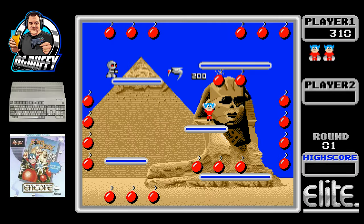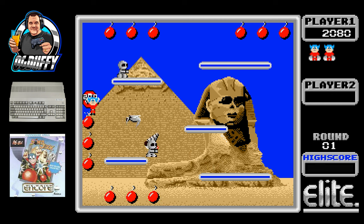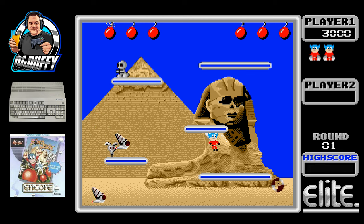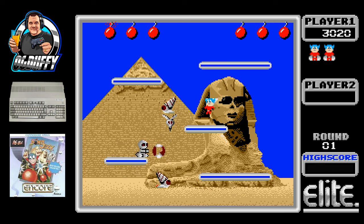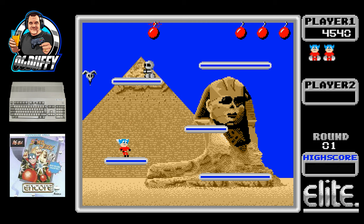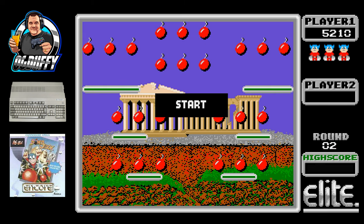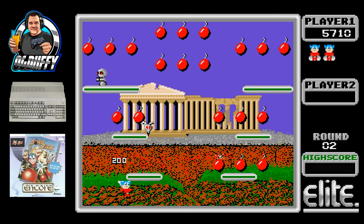Following on from the ST version, this is the Commodore Amiga version of Bomb Jack — another 16-bit home computer version. It looks and sounds very nice, and obviously compares to the ST. Very similar between the pair of them, but slightly different in this one. If you look closely, Bomb Jack himself seems to play quite slowly — he doesn't seem as fast, and the controls on this version just didn't feel the same. It was really weird and affected the playability for me. But it looks and sounds very nice — does it have what it takes to beat the Atari ST?